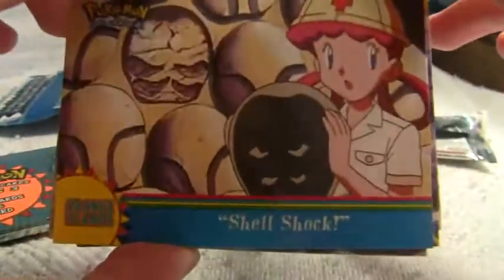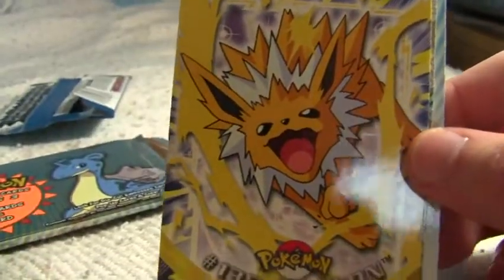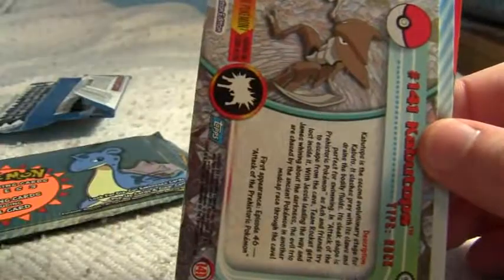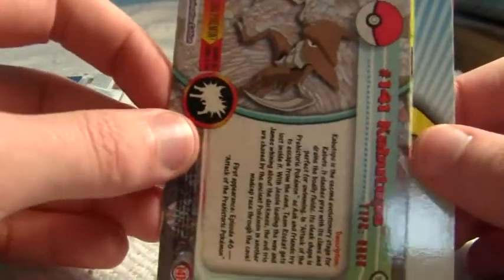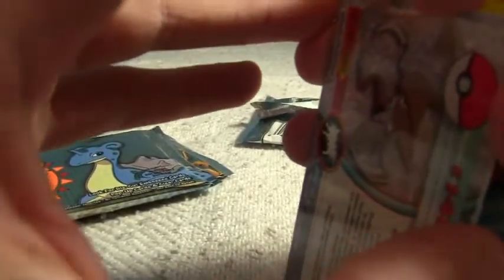And then an Orange Island episode card — Shellshock — with Nurse Joy and a Kabuto fossil. Pretty cool. Then there's a Jolteon. This card is backwards in the pack — Kabutops. Wonder why it's backwards. Oh, it's the foil card — the foil card is backwards. That's going in a sleeve. Kabutops foil.